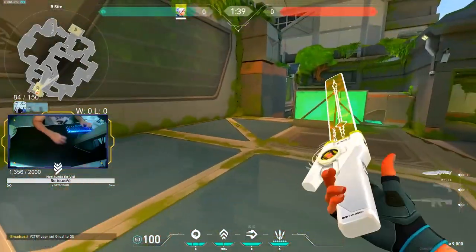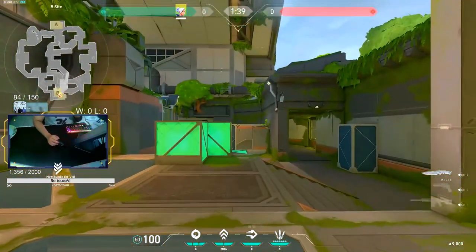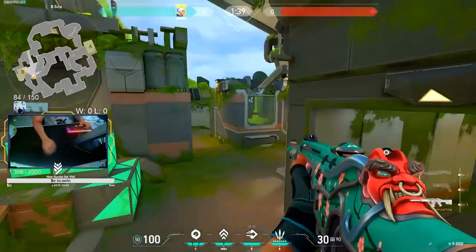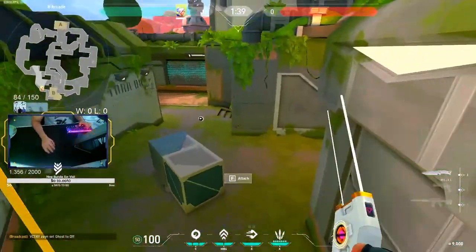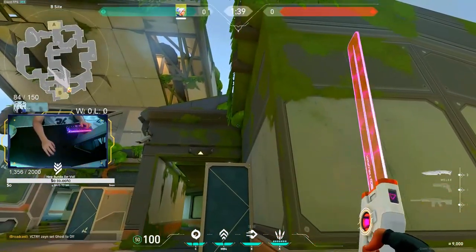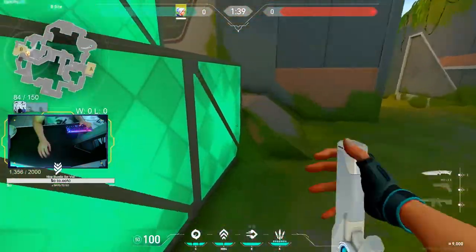Now to the best part — defending B side with Jett is honestly a blessing on this map. If you thought A was crazy with all the updrafts and dashes, just wait. One play I found instantly: get on this box. You're really open from here, but if your teammate — a Cypher, Killjoy, or literally anyone — is holding the other angle, no one is gonna clear this box. Imagine you're pushing this site, who the fuck goes and looks up here? You're gonna get so many free kills. You kill one, smoke, drop down, hold, get more, then retreat.